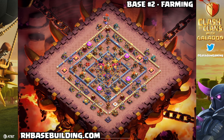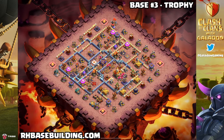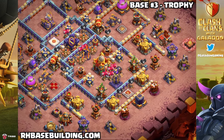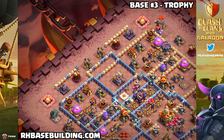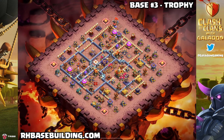This is a farming base you can use to protect your loot at Town Hall 16. Or here's another trophy base — notice the subtle and not-so-subtle differences in where the storages and town halls are placed. This is way over my head. I've tried to put together bases and they always seem to come out fundamentally flawed — they look pretty, but when you put them into use it just doesn't seem to work out as well.